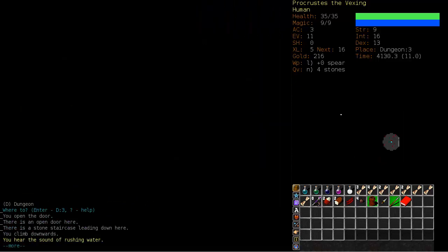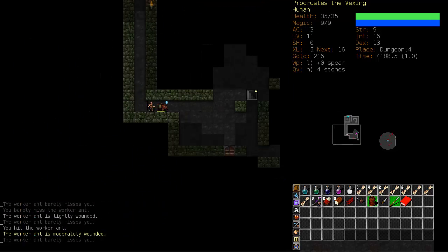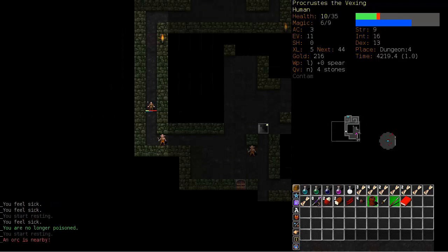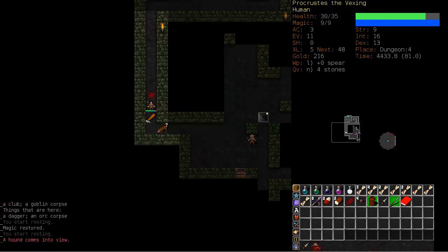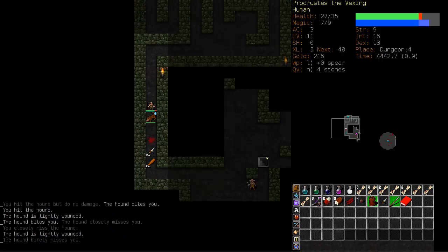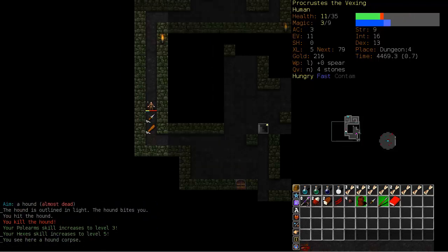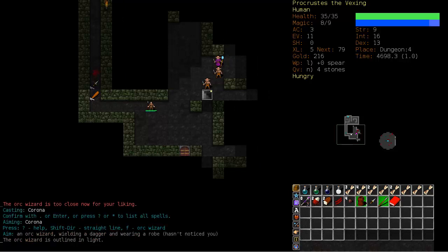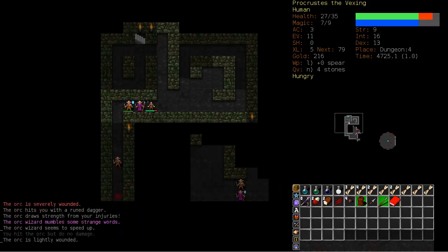I want the versatility and extra toughness of a human to work — it's just going to take a little more investment and a little more luck getting started. We're improving. We're going to have to start working on defense eventually, and also spellcasting. We've riled up the orc pack — let's retreat towards the stairwell. Sorcerers have good magic resistance. I managed to Corona him. I think we're just going to drag them up and take them on one by one.